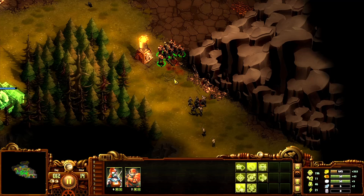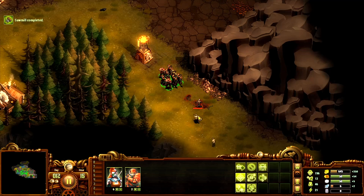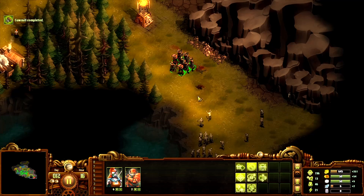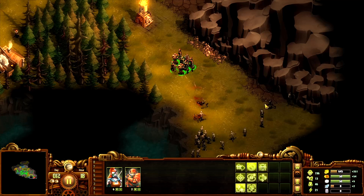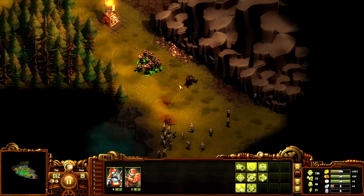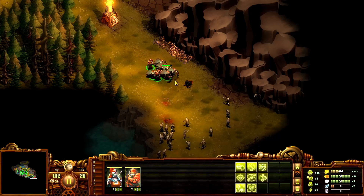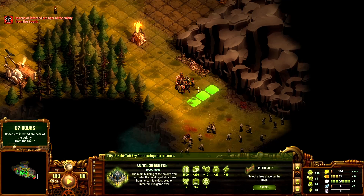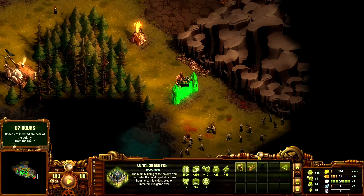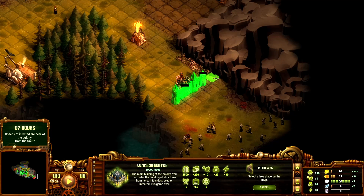Now we're going to attract a lot with the gunfire — zombies are attracted to all their senses. Let's get a little more aggressive clearing. So many zombies! Once we secure this chokepoint — I'm not sure if there's a city of the zed down here. They're coming from the south, so they're gonna be coming here. Let's build up our walls — luckily I have just enough.